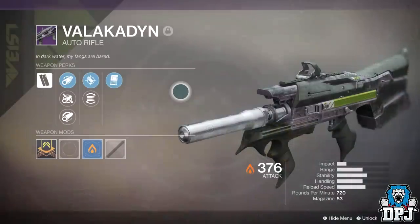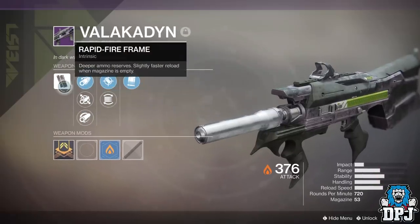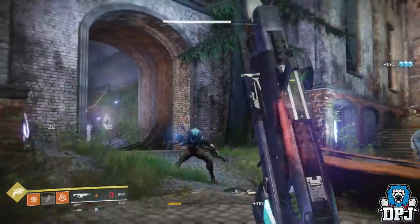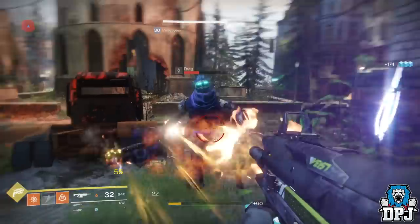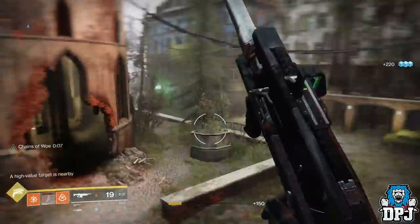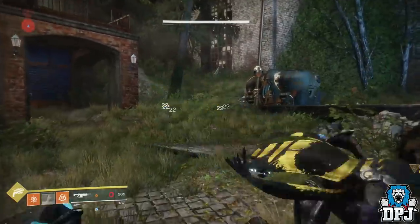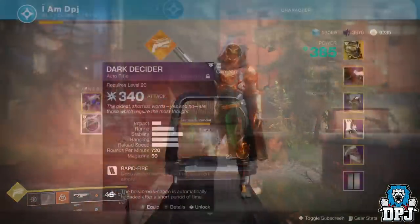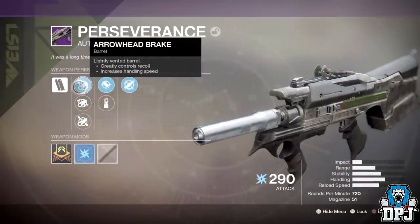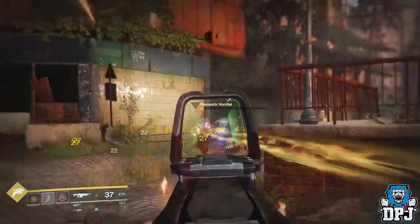Lastly for PvE weapons, we have an auto rifle: the Valakadyn. I only got this yesterday, having spent 2,000 Gunsmith materials. It doesn't have the power of a hand cannon or the range of a scout rifle, but it fires fast. It's a fan favorite for shooting Argos in sensitive spots and close-range damage on almost every ad. This archetype isn't limited to one weapon — the Dark Decider from Iron Banner, the Dead Orbit Hollow Earth variant, and the Perseverance also do the same job. Get three, each offering a different burn.